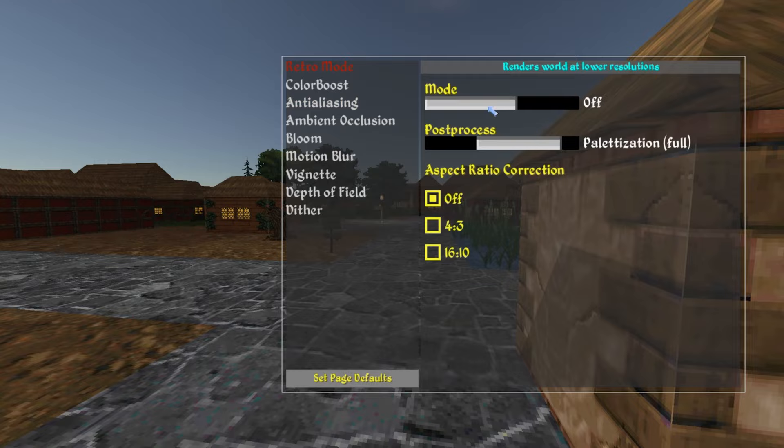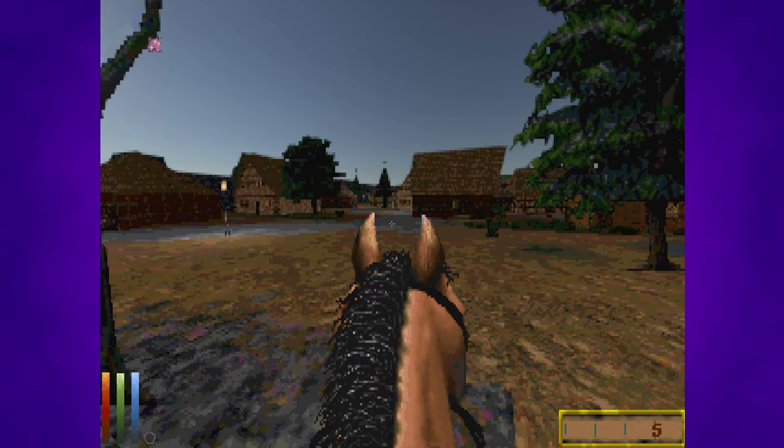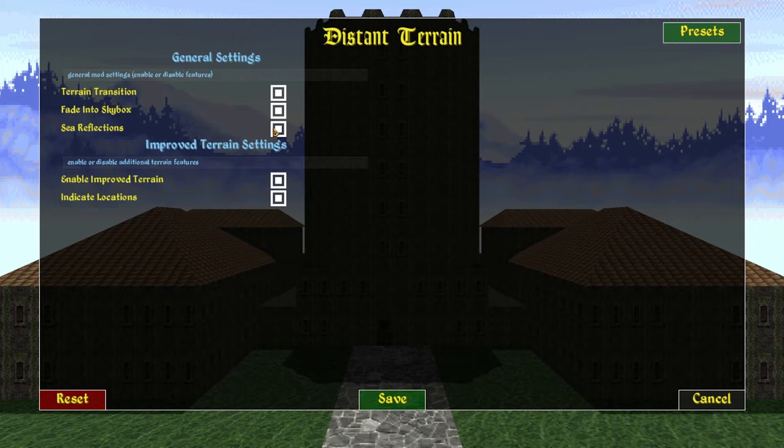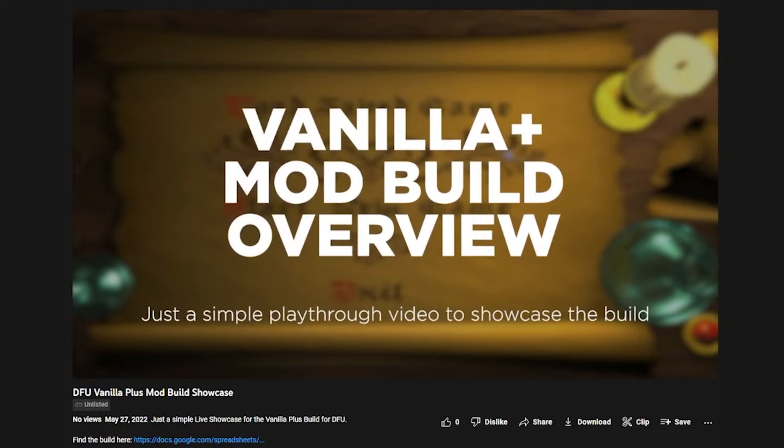If you use DFU's built-in graphic options, you can even make the game look like it did in 1996. Combine that with all those mods, and it's fun to imagine what people would have thought if this had existed back then — it would have blown some minds for sure. It's worth mentioning that a lot of these mods are fully customisable to your liking too, allowing you to make some of them as crazy or as subtle as you would like. If you would like to watch a longer showcase of the Vanilla Plus build, there is a live commentary playthrough video linked at the top right of the video now, and in the description below.